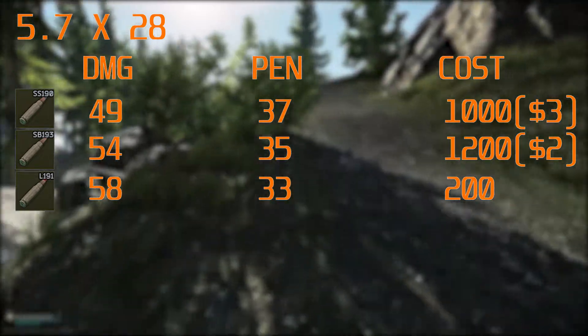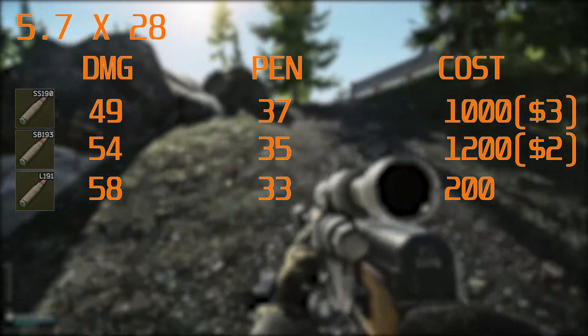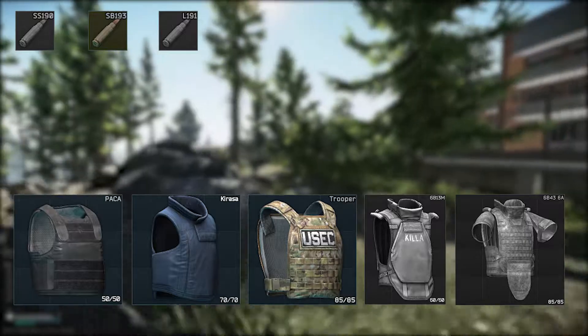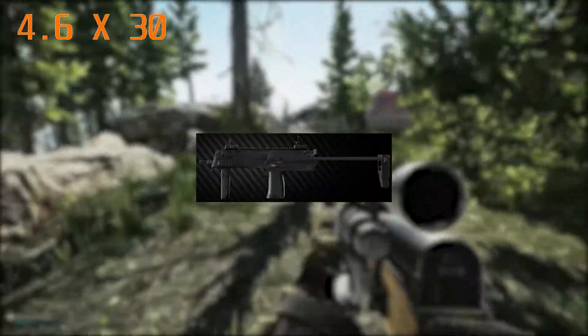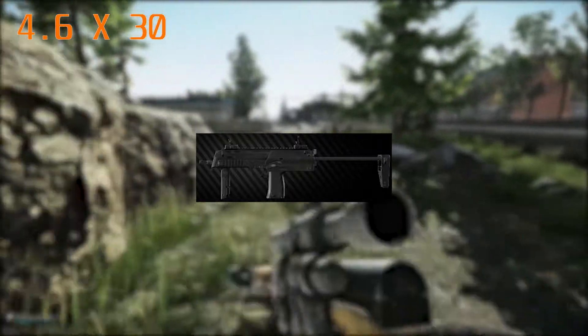The best thing about the SS190 is it makes the FN57 viable to penetrate face shields at level 4. Most of them can penetrate up to level 4 and 5; they struggle a little bit to go through 5 and 6, but it is possible because of how fast their fire rate is.